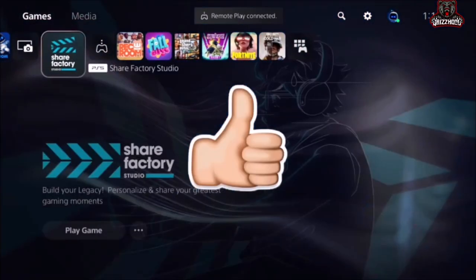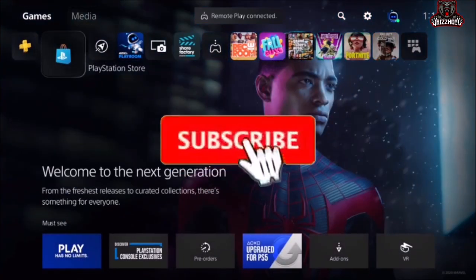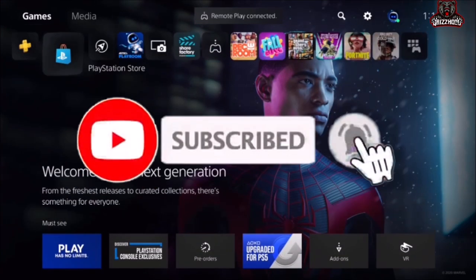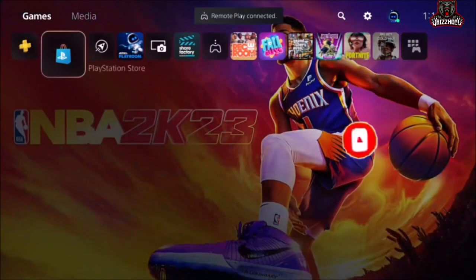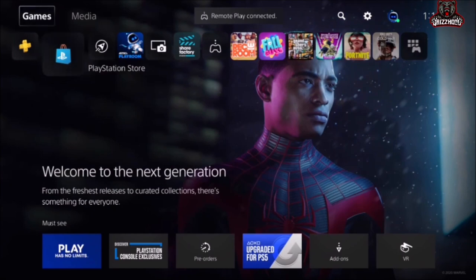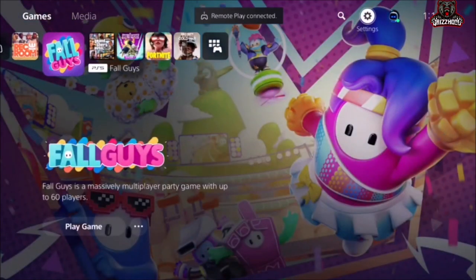Just before we dive in, make sure you guys drop a like, subscribe, and turn on your post notifications so you guys can be notified when we drop the newest videos on this channel. Now the first step is to go ahead and scroll all the way down to where you guys see Settings.